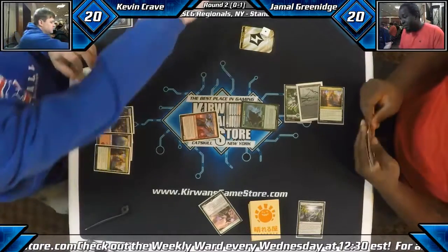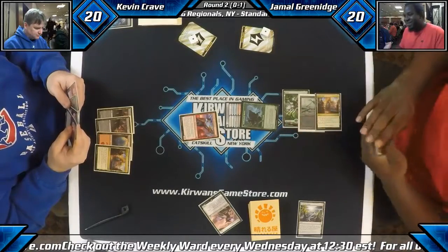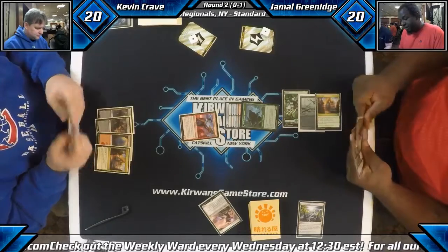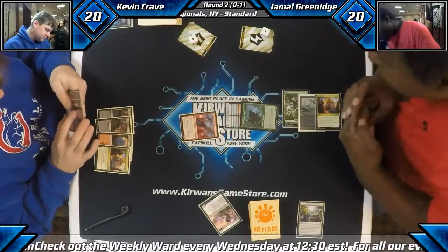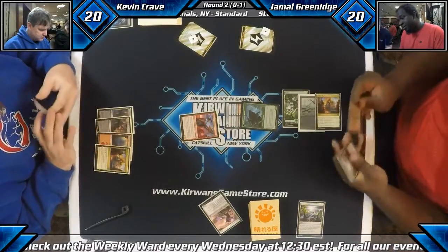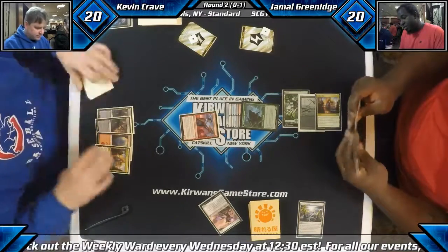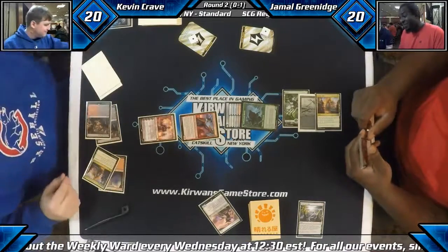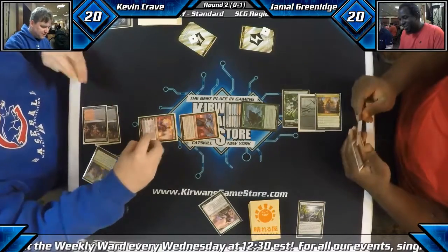We tapped three lands to activate the Dustwatch Recruiter to go searching. The Displacer was exiled with the Transgress — I think that was the actual only hit in Jamal's hand. Kevin's deck is actually quite good, he just hasn't had the strongest draws. The deck is actually quite good. Here comes the Chandra, so now he gets to pop off the Duskwatch, leaving Jamal with nothing on the board.